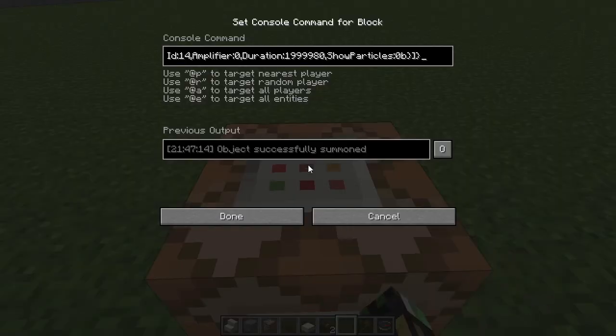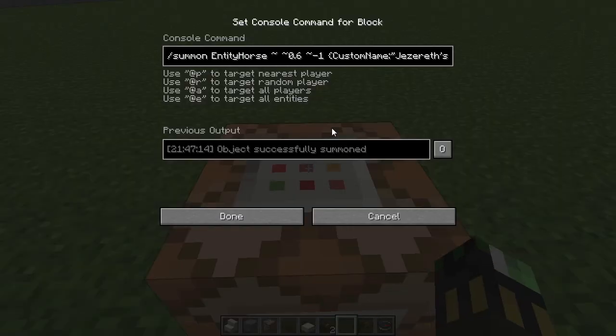This was a quick build — I'll go through the command now. The command I used was summoning a horse entity. The position of the block was one block in front and one block down, so since the horse entity is two blocks high it spawns just where needed — 0.6 higher, minus one back. With a custom name to keep the entity persistent, the visible name can be set to yes or no.